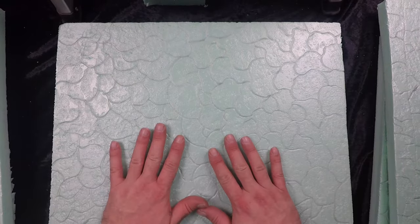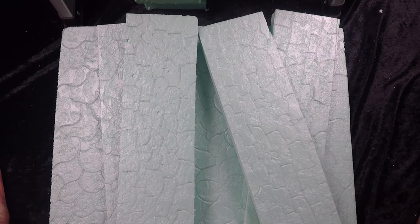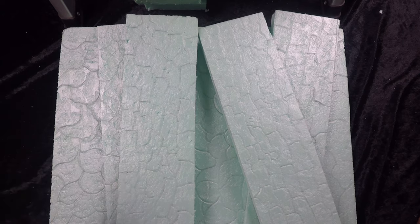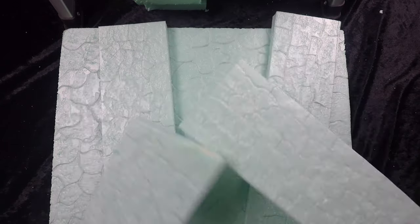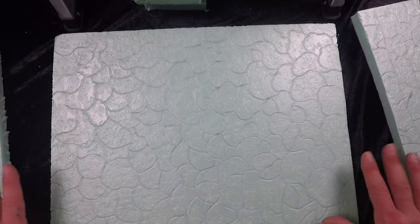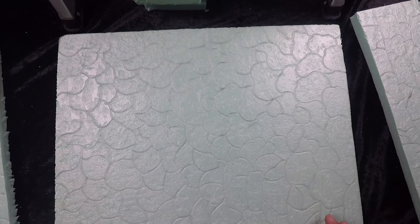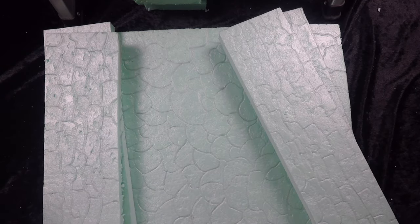Now we've got our floor stoned and textured, and our walls both sides. Before I assemble this, I think it's going to be best to paint before putting all the pieces together — I think it'll make it glue together better and be much easier to paint. My next step is going to be to put some gesso over both sides of the walls and across the top and edges of the base, to seal everything in and give me a nice surface to then prime with black spray paint.